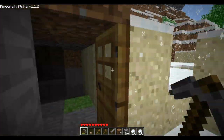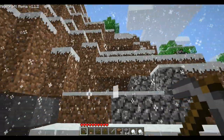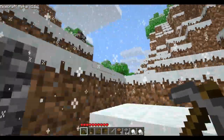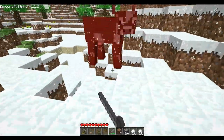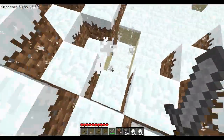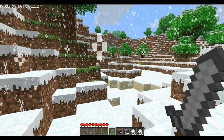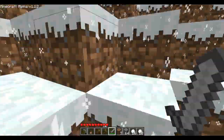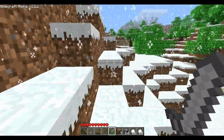I hear cows. I should probably shut my door when I'm not in there. Cows provide leather for armor. Hello, cow — you're so cute. And he didn't even give me any leather. I hate you already. Stupid cute cow. Sometimes they provide leather and if you get enough of it you can make armor for yourself.